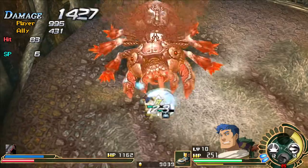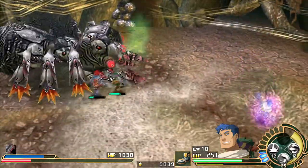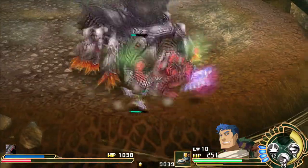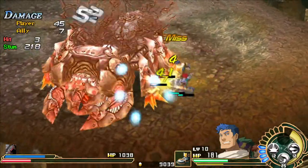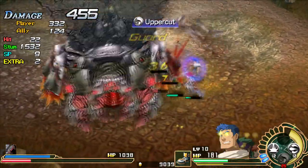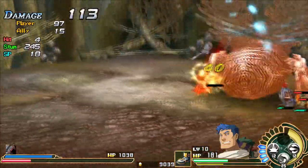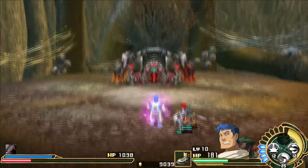Let's see if we can get one more uppercut in — nah, it's gonna go back in before we get the chance. We're close though. Once he turns pink like that, that means he's gonna do multiple charges, so be careful. Not too many bosses in this game actually have weaknesses to specific attacking types, so you don't have to worry too much about that.